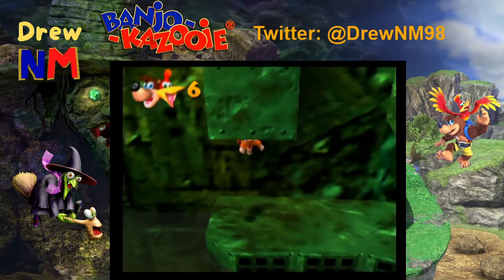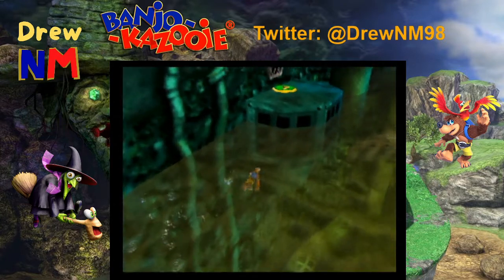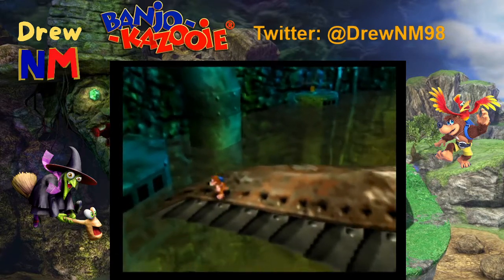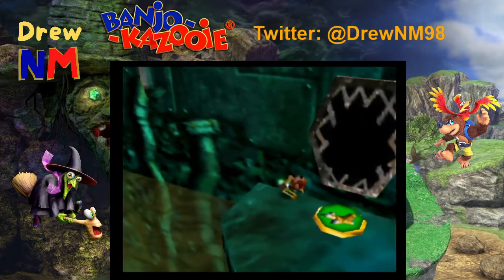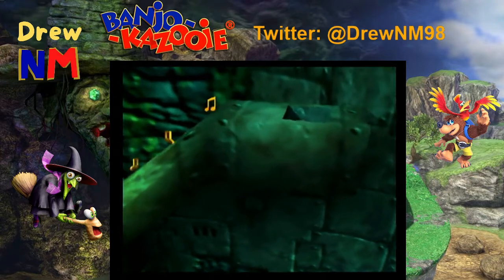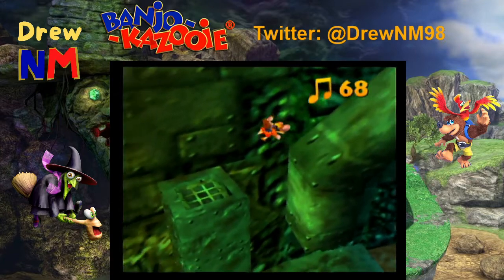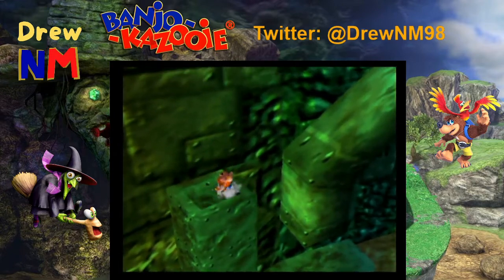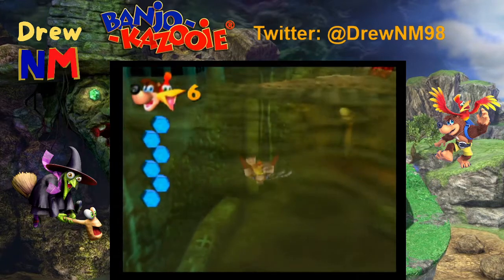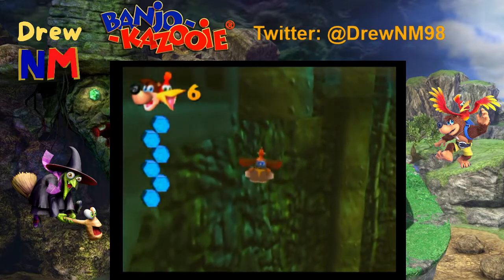There's a honeycomb up here too — I'm gonna have to go back up, and some extra notes that I missed. I need to jump from the fin to get up there. We have one more honeycomb not far from here — I believe it's hidden. Yep, it's under that pipe right there. This is easily the closest proximity we have between two honeycombs, besides Spiral Mountain of course.